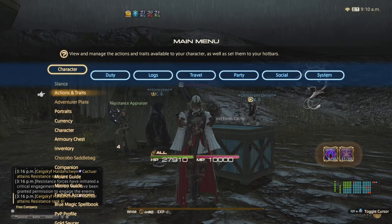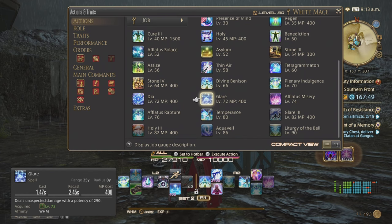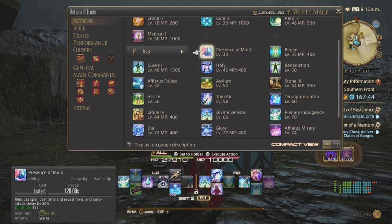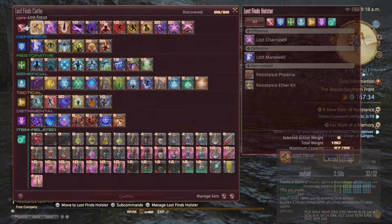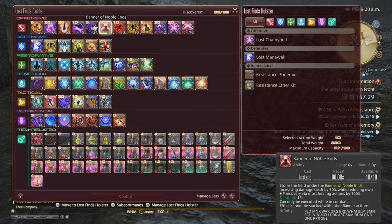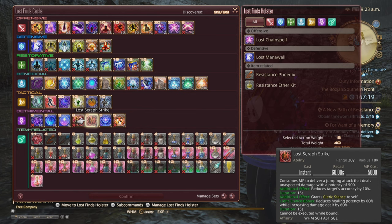You're going to be using a White Mage's Afflatus Misery — make sure you're in battle so the lilies generate. You'll also use Presence of Mind to make casting faster, and Assize to do extra damage. The combo is: get your lilies, start with Lost Chain Spell for extra damage, make sure Ordained is popped, then use Thin Air to cast Seraph Strike and bring MP to zero, then Afflatus Misery, then Assize anybody who is left standing.